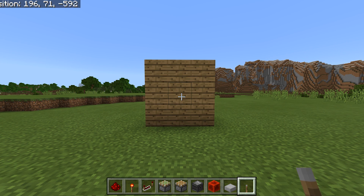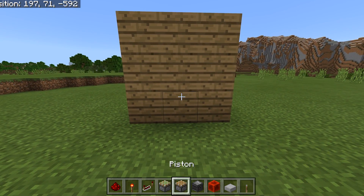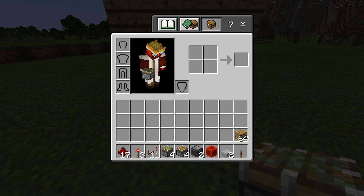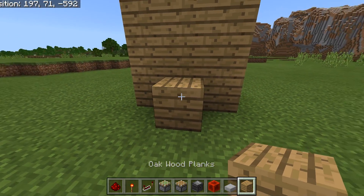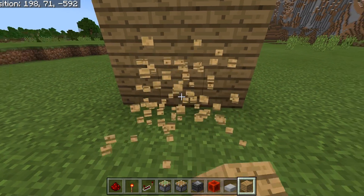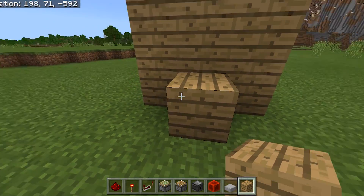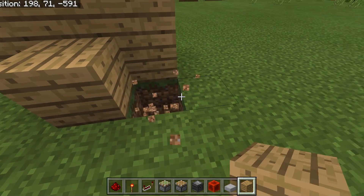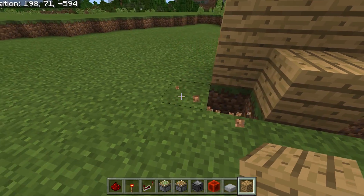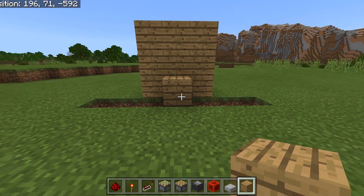All righty. So the first thing that you want to do is find a wall that you want to put this against. Here is one right here, and where the blocks are actually going to be swapped is at this position here — this is where the chest and the cauldron would be. But what we're going to do is leave that block there. What we need to do is to the left and right of this block, dig out three blocks — so 1, 2, 3. Do that for the other side as well.